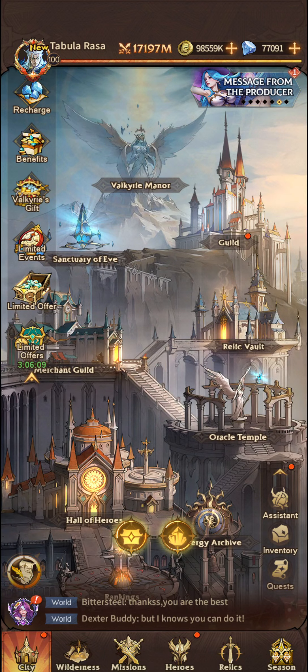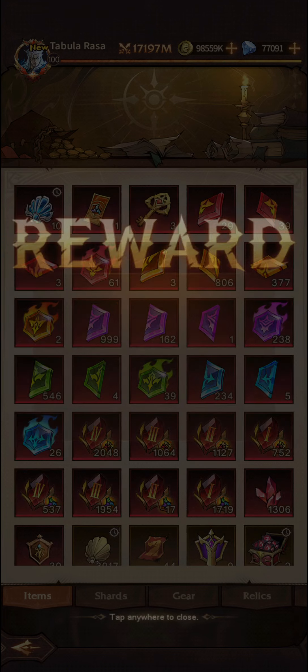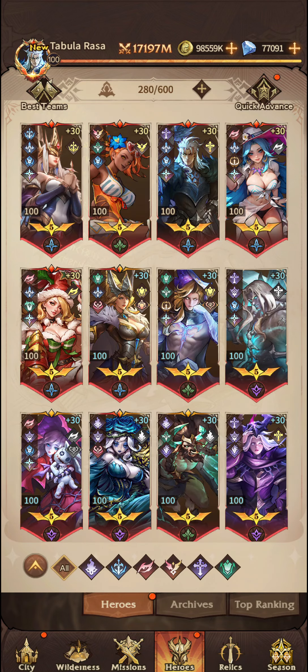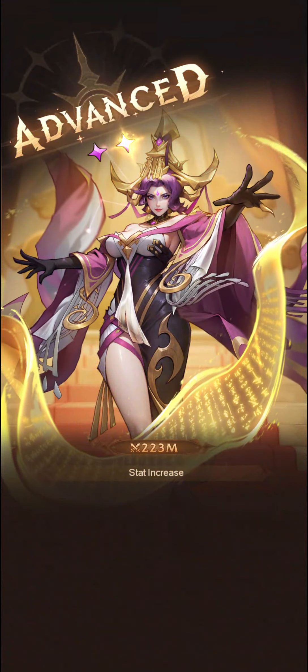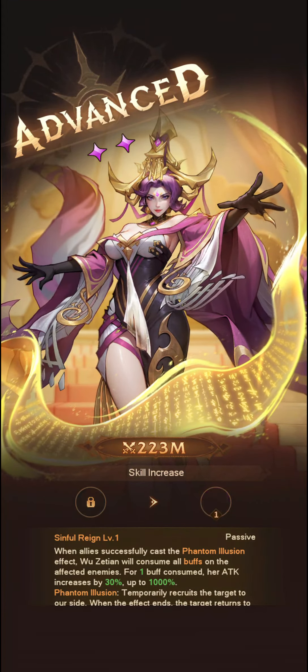Hello and welcome back to another Omni Heroes video. In this video we're going to level up Wu Zetan from 6 stars to 7 stars and just see how well she does. So let's jump into my tickets, redeem Wu, do a quick advance first, and let's get her up to 7 stars. Now at 7 stars she unlocks her second passive.